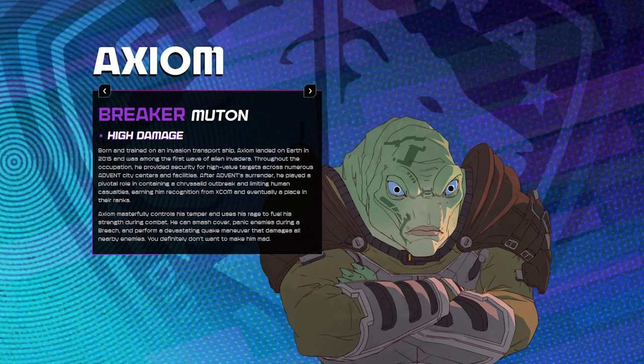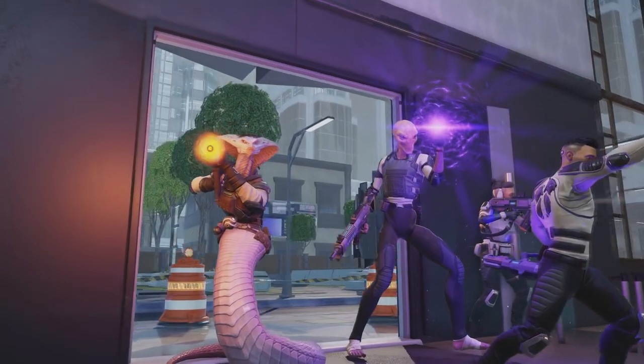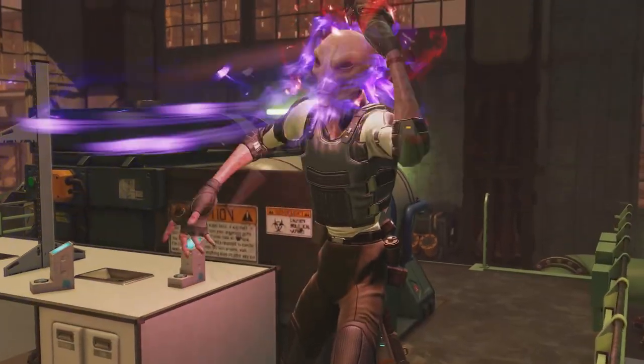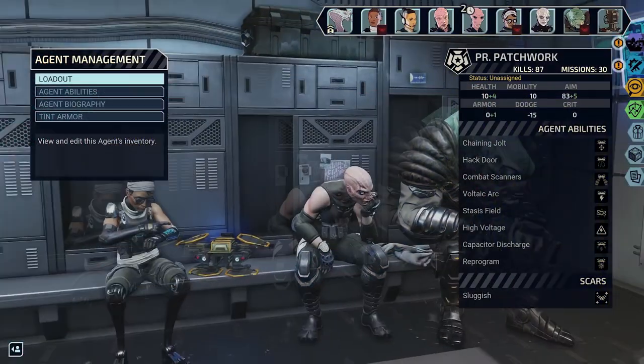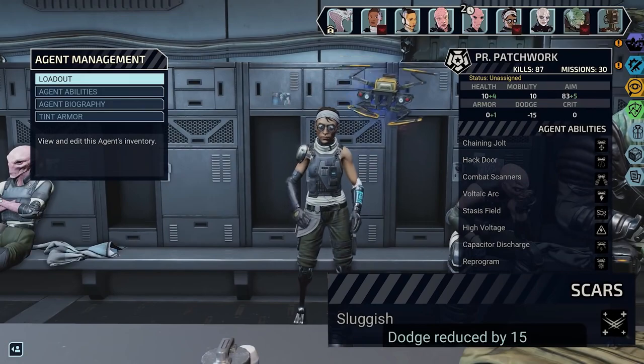Then finally we have Verge the Sectoid. These were always critical targets to take down in XCOM 2 as they could manipulate the battlefield in ways that were hard to recover from, like mind controlling your allies and raising the dead. Agent Verge is much the same, using powerful psionics and manipulating enemies. Then we have regular human agents, but I'll save the team breakdown for another video.